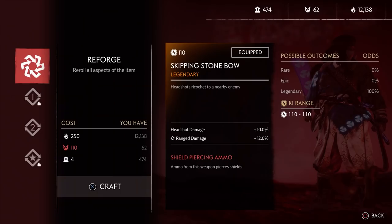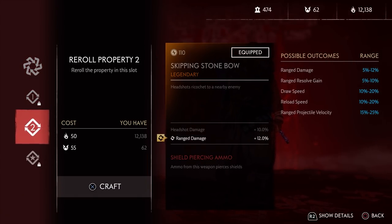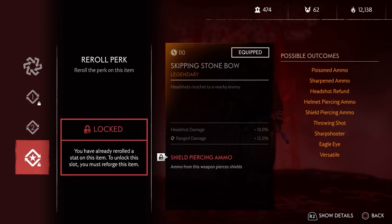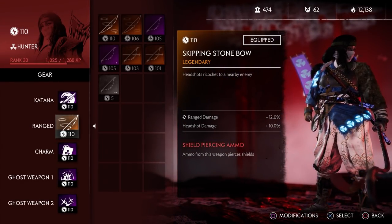For the skipping stone bow, you can't really get any perks on here that affect status damage, your ability, or fire, so it's kind of up to you. I got a really good headshot and range damage roll on mine. I'm using shield piercing ammo just because that's how it rolled for me. I do think headshot refunding is a lot better, especially for Nightmare, but shield piercing ammo is pretty good too, and I didn't really want to get rid of my two good rolls. The bow doesn't really have any perks that synergize with the build, but don't worry because everything else does.